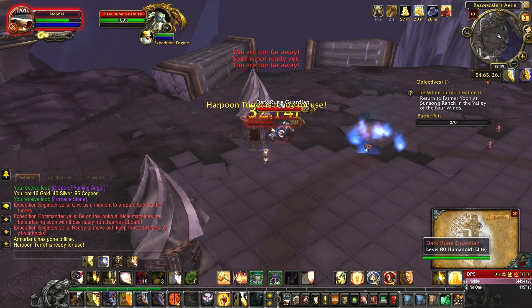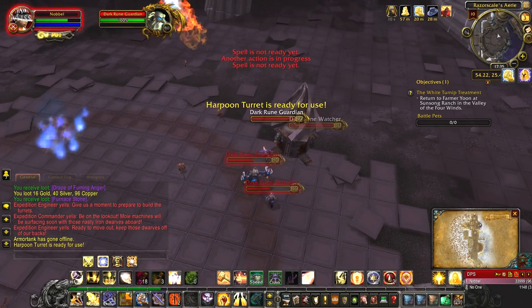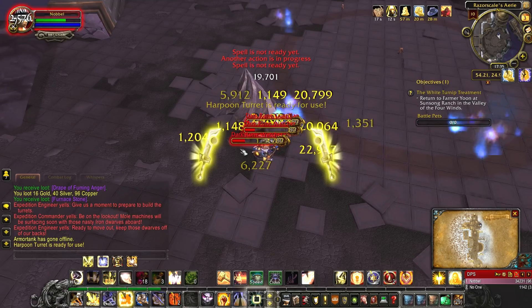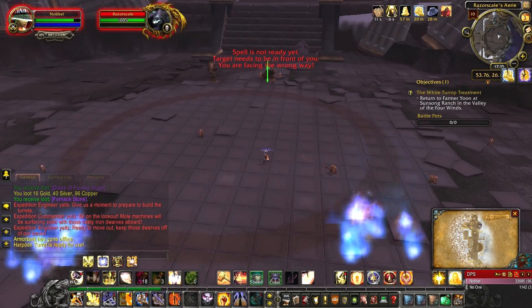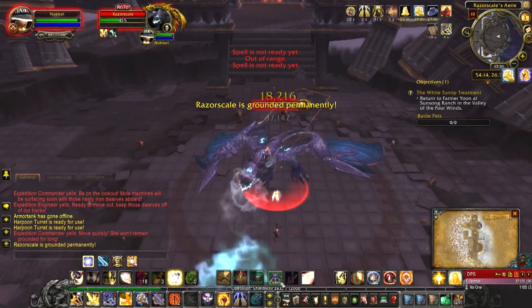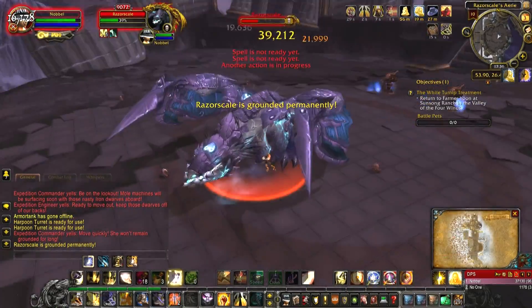Make sure to kill any NPC that is trying to help you. You can do this by standing on top of them in the air phase — Razorscale will make a patch of fire under you, and the patch of fire will also hurt the NPC and eventually kill them. You do this because they sometimes accidentally kill the add that you want to keep alive and you don't want them messing up your achievement. Gather the dwarfs up in front of the dragon, wait for her breath, and hopefully they will kill as many dwarfs as possible.